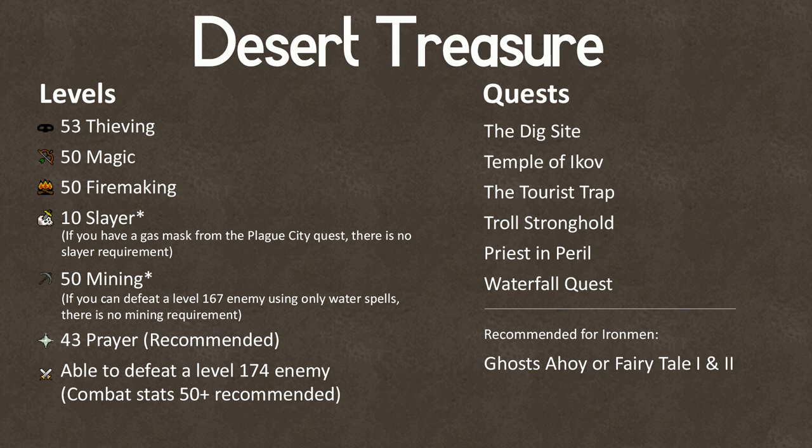Ice Barrage, here we come! I'm sure if you're doing this quest you already know this, but Desert Treasure unlocks the Ancient Magic Spellbook.